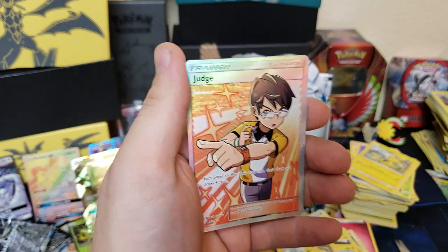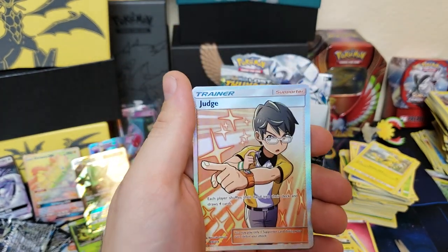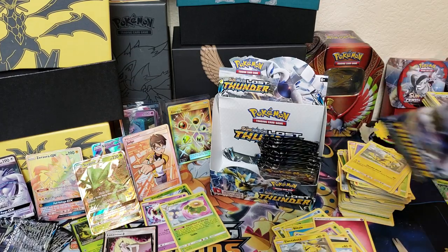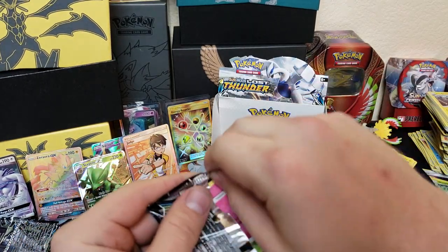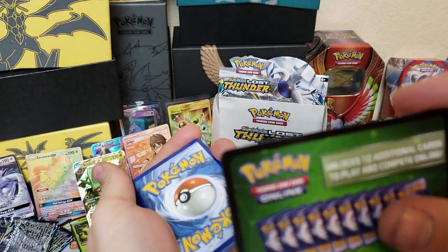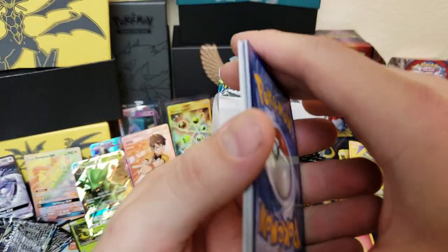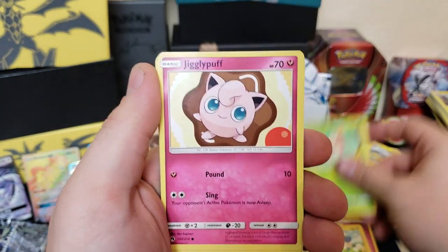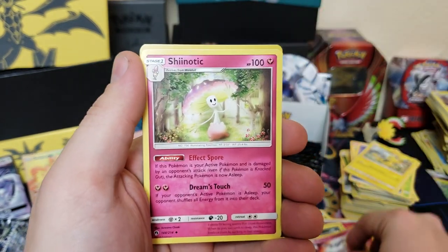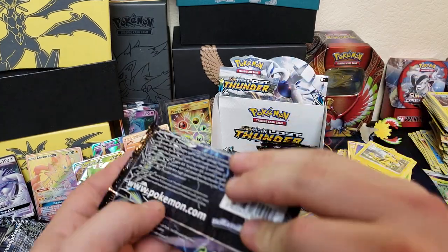No way — Full Art Judge! That's how we do it, getting those pulls! Oh my gosh guys, this opening is amazing — Full Art Judge, hyper rares, Zoroark, GX's, Prism Stars — this pack opening is awesome! Although we got a green code card next — but hey, we could still get a Prism Star. We got Mary, Wooper, Jigglypuff, Alolan Meowth, Gigagiraffe, Carbink, Shatonic, Dedenne, and Unown — that pack was uneventful.